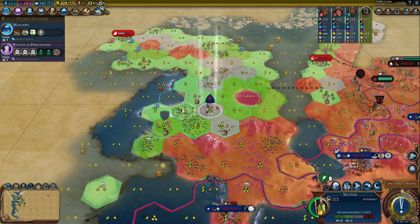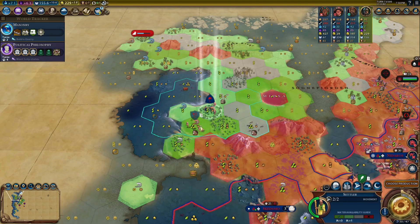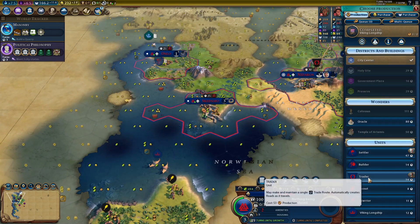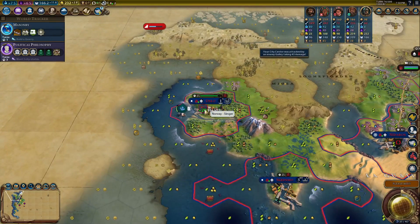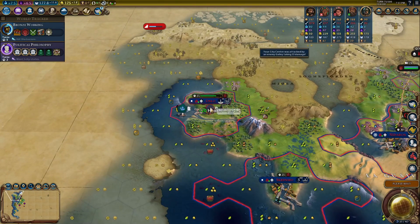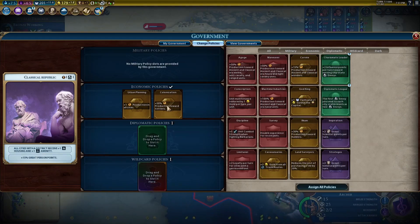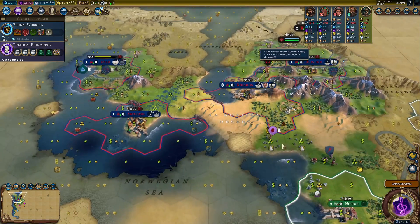Religion is your next best option, and you get a surprising amount of faith from your holy sites, plus the production to build more settlers to get more holy sites and build builders to plant woods. But by the time you can plant woods, it's incredibly late and you've probably already won. You also get no advantages towards getting a Great Prophet, except for maybe some early kills or pillages, so 6 out of 10. Everything else is possible, just not fun — if you're going to wipe out half the map, why go for science, culture, or diplo? Just finish your domination win, so they all get 3 out of 10.